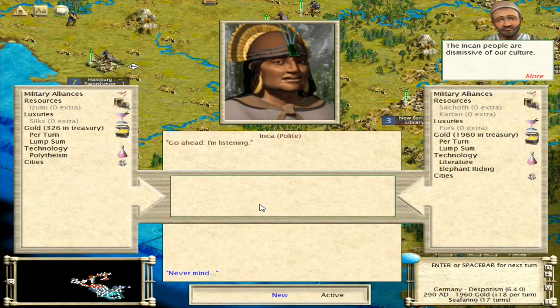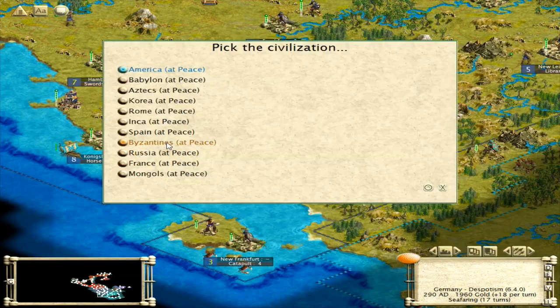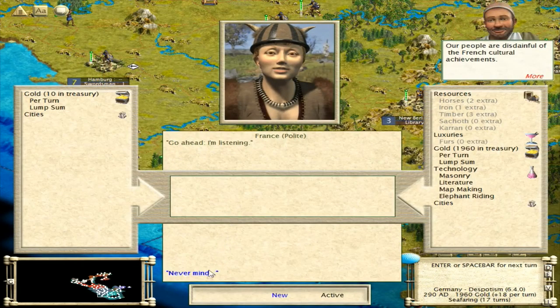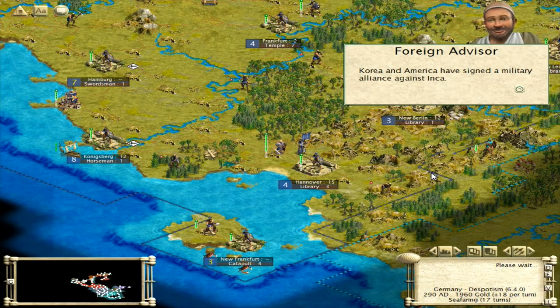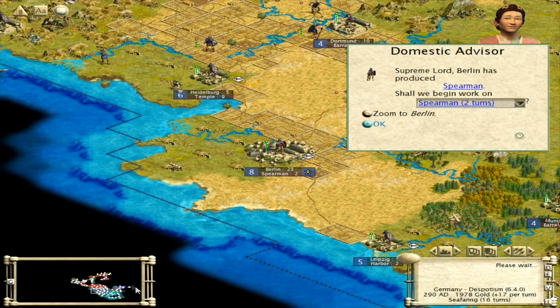Inca, polytheism. Spain. Byzantines. No one's got currency or construction yet. They're not doing very well either. France — yeah, they're on the island. They both have nothing. Korea and America are now against the Inca, which means if we look at the map down in the bottom corner, there has to be some kind of connection over here, or a very narrow waterway where Korea and America were able to see each other.